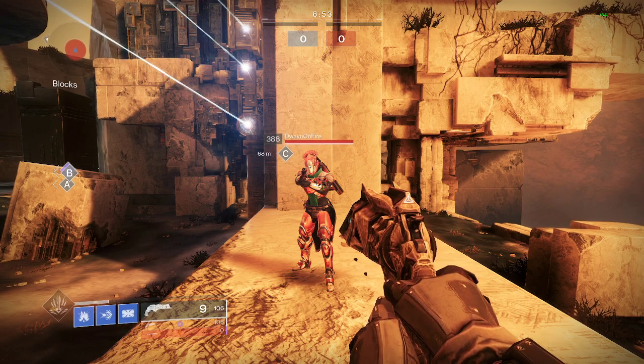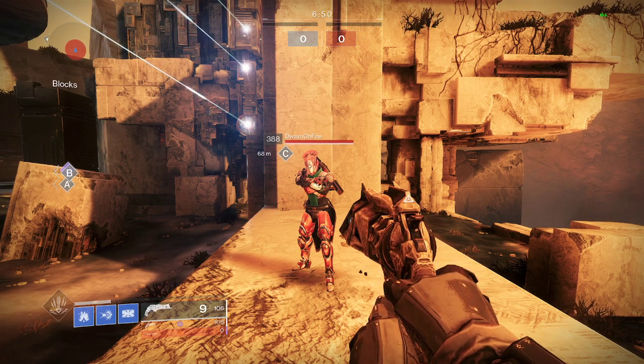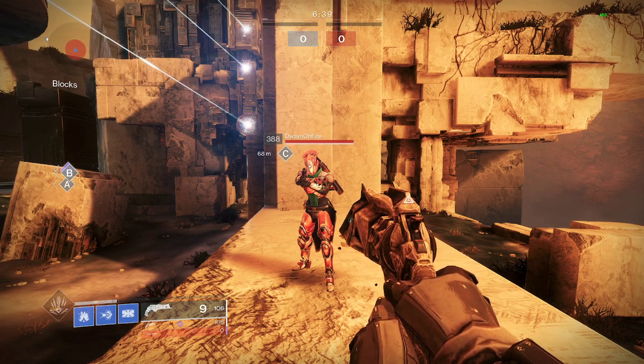As everyone knows, if you do the damage numbers on Thorn ticks, it should do 74, 74, and then 51 — if you add it all together with the burn ticks combined, making it so you can only survive it at max resilience, because it would hit you for 199.